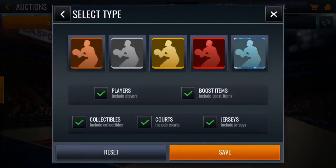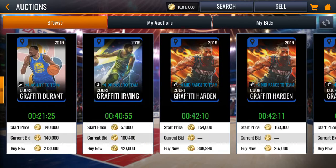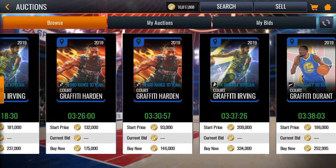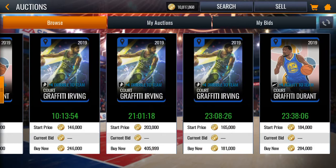If you guys look at the platinum courts, they're going for around 150,000 — they'll sell for 150,000 and they're getting bid on. So you guys can sell that for another 150,000 coins for free, because I'm pretty sure some of you guys already have these courts.